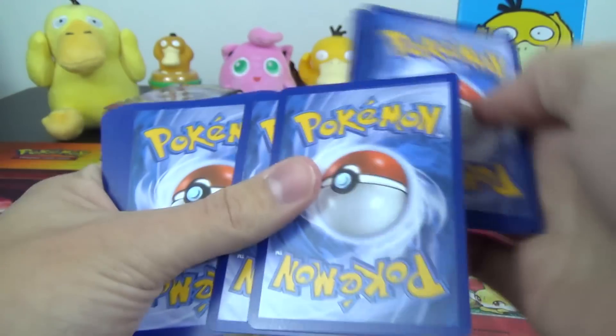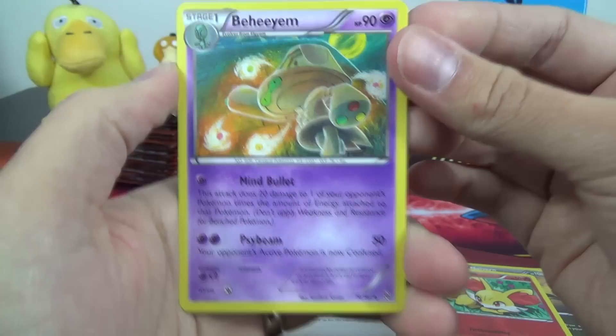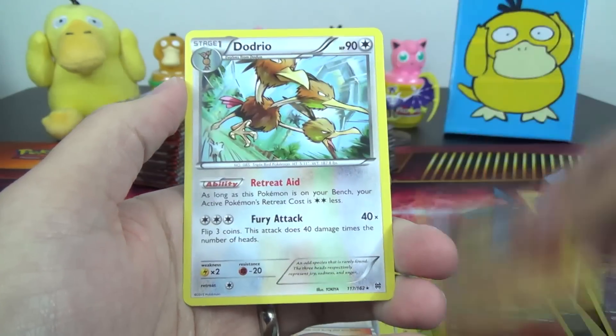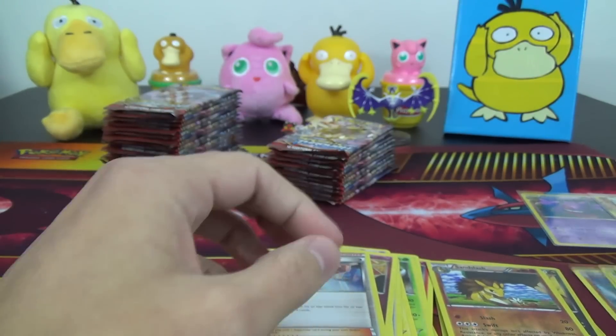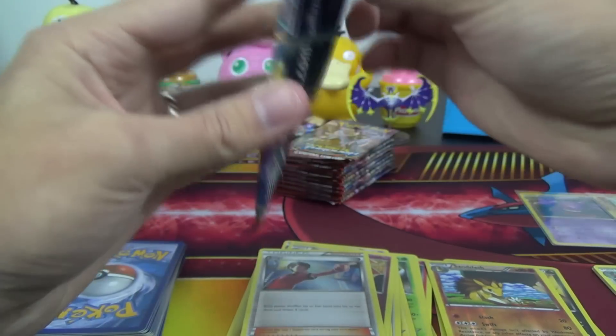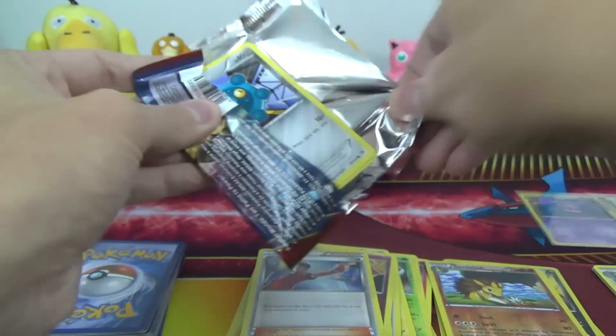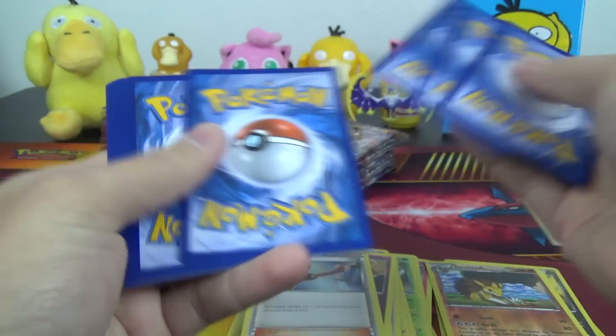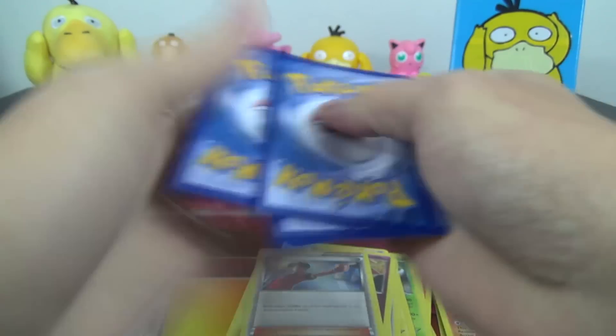Pretty slow start here, gotta say, but I'm sure we'll turn around in the end. Baheem, Grand Bull, Judge, Sandslash Reverse, and a Dodrio. My goodness — six non-holo rares, and only one pack had the hollow and the break in it. So we're definitely off the pace so far. Gotta find ourselves some EXs here right quick.